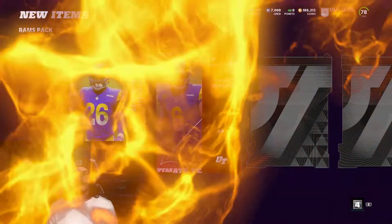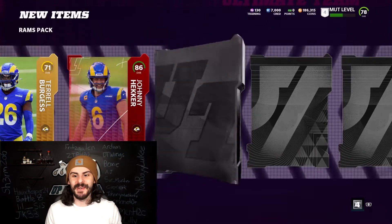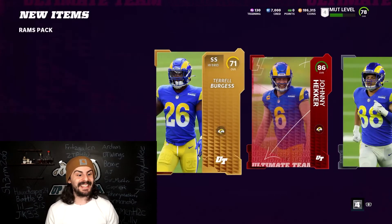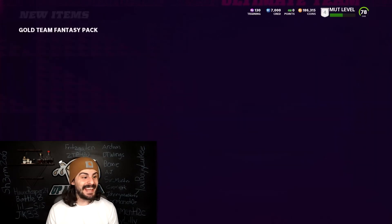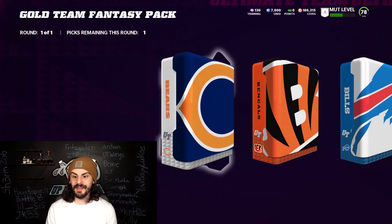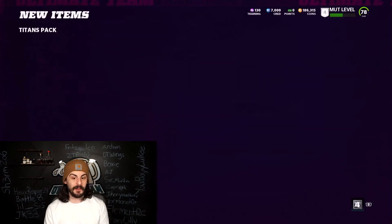Oh, 86 — Johnny Hecker! That's a W, that's an 86 out of the Rams pack. Let's go, that's huge! Imagine that was Donald though — but 86, we'll take it. That's a solid start to these packs. We weren't playing anything crazy but that is solid.